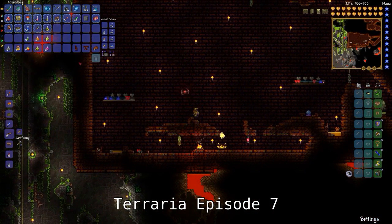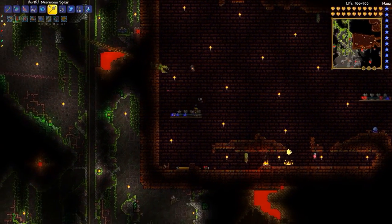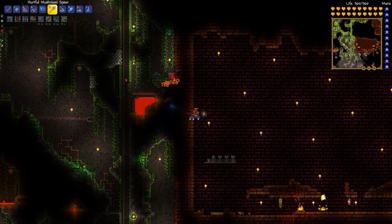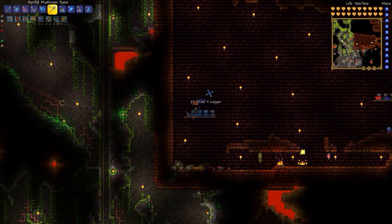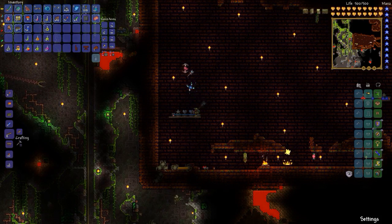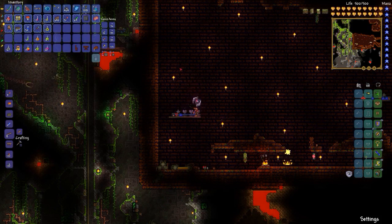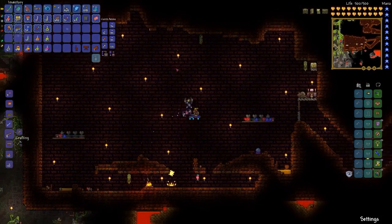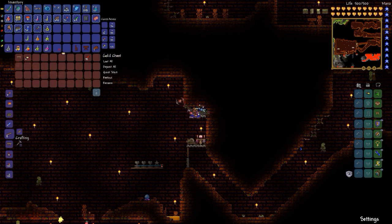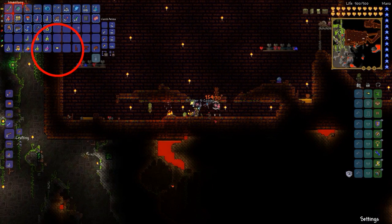Welcome to episode 7. This time I'm going to show my fights with the Golem, starting with the first. This is the area in the jungle temple where the Golem will spawn — the shrine at the bottom is how you trigger him. I've got my heart statues brought over from where I fought Plantera, and pits of honey on the left and right for additional health regen. The Lizard Power Cell is how you start it.